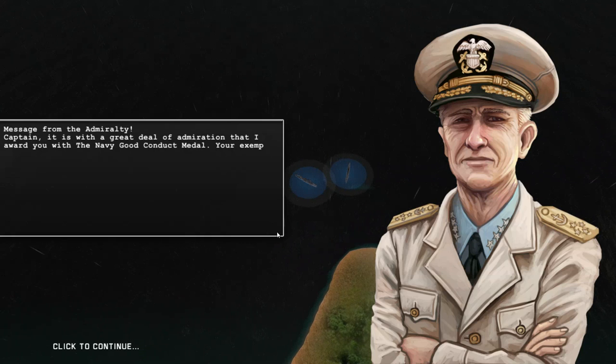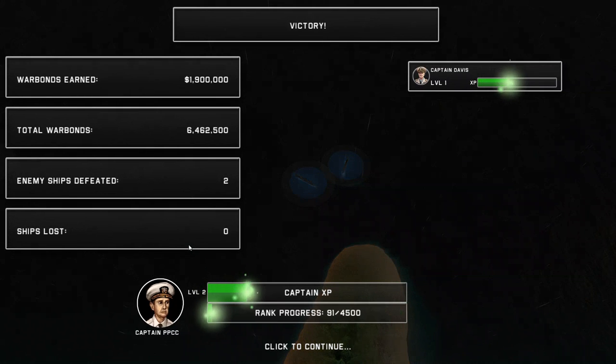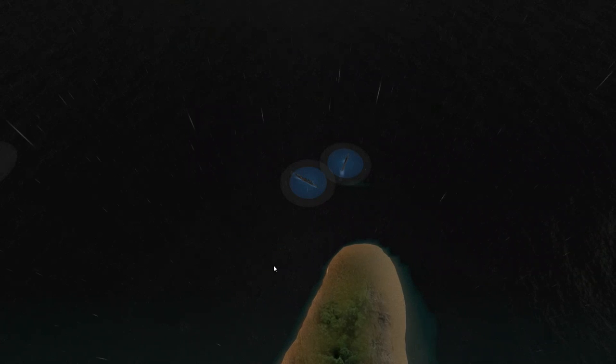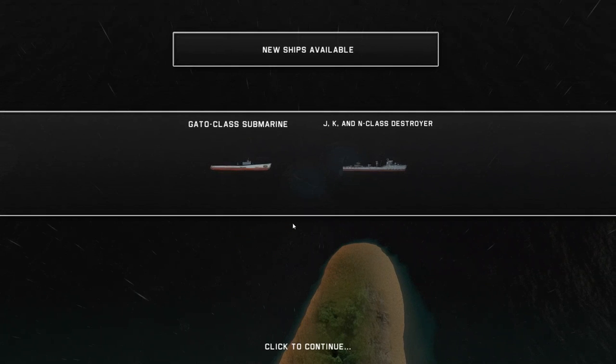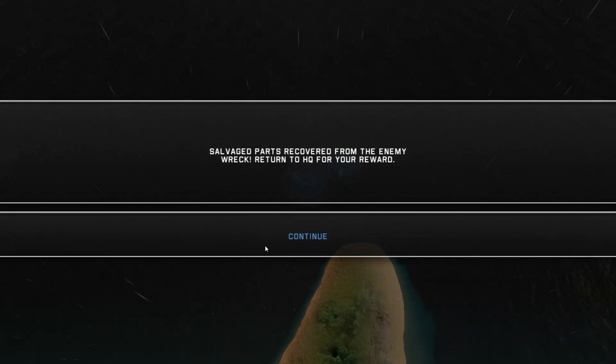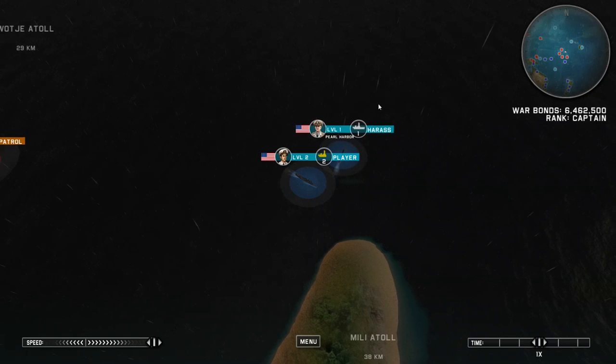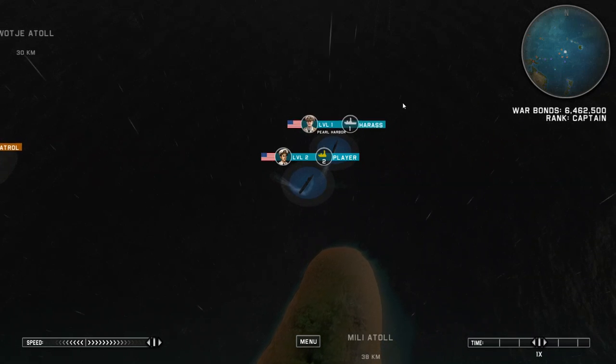And there we go — solid hit. We took out all the weapons, crippled that ship, and it is now a lovely piece of sea wreckage. That'll be that for the first portion. That was actually quite a risky battle there — it might have been quite a short Let's Play if that went the wrong way. We managed to finish those guys off, unlocked a submarine and another destroyer class, and moved up to level 3. Salvaged parts were also recovered from the enemy wreck. We'll find out next time what the salvaged parts are when we return with Victory at Sea. Be sure to like and subscribe for automatic video notifications. Bye for now.